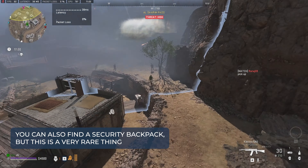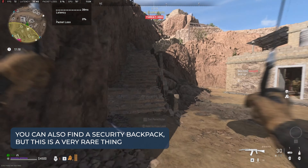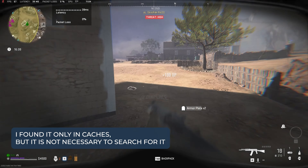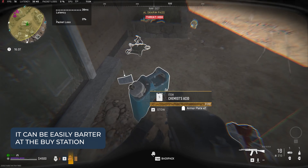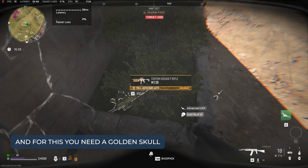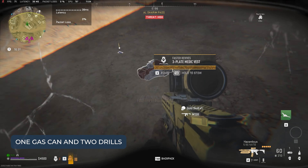You can also find a security backpack, but this is a very rare thing — I found it only in caches. But it is not necessary to search for it; it can be easily bartered at the buy station. For this, you need a golden skull, one gas can, and two drills.